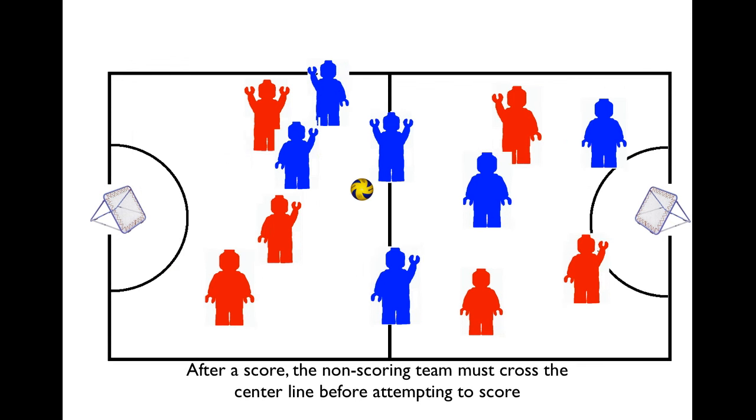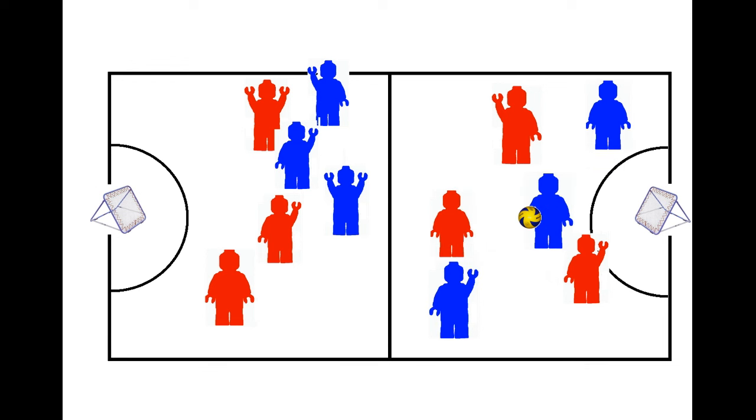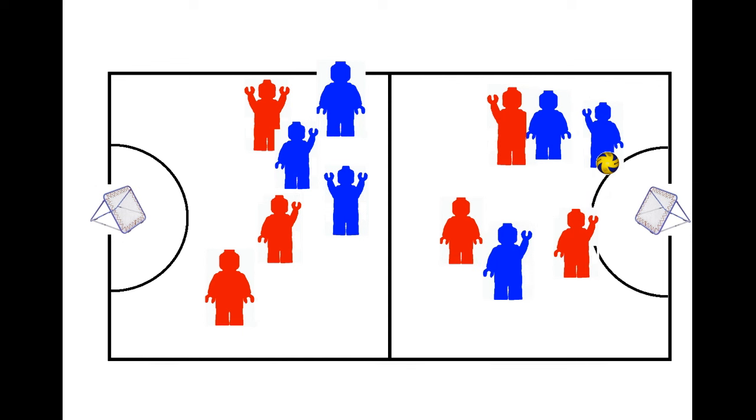After a team scores, the non-scoring team must then cross half court before attempting the next shot. Another cool thing about Chookball is that you may attempt to score at either rebounder. After three shots in a row by either team at the same rebounder, the next shot must be taken at the other end.